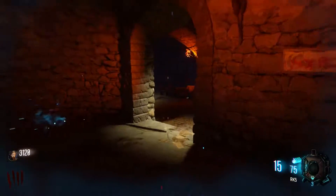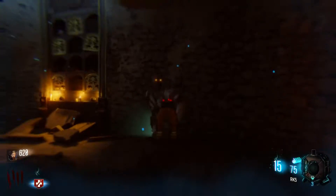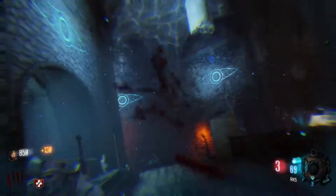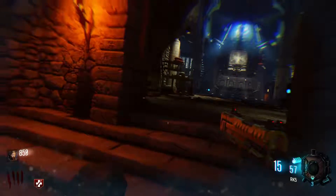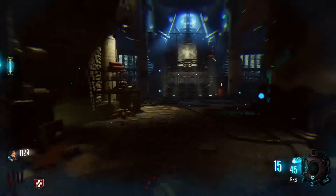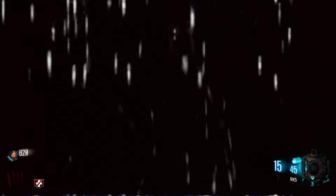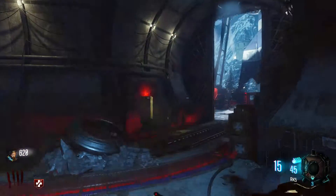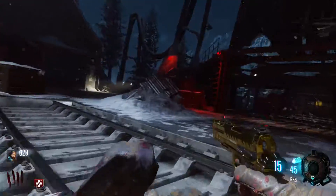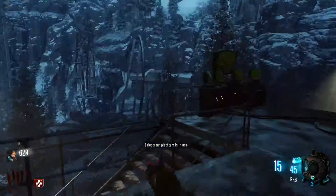Teleport those pieces. Grab Jug. Alright, transfuse — that'd be useful. Get out of here. Enable the landing pad. I'm not going for high rounds, but let's see — pack-a-punch — and I'm not talking about double pack-a-punch, I'm just gonna pack-a-punch them.